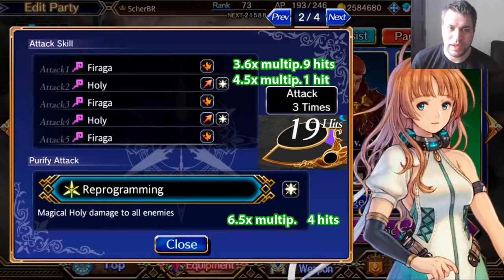Her multipliers are not bad. The first attack has 3.6 multipliers and 9 hits, and Holly has 4.5 multipliers and 1 hit. These magic names are compared to the Final Fantasy series — Firaga is a very common name for Final Fantasy games. Her purification attack is called Reprogramming, and it has 6.5 multipliers and 4 hits. It's just slightly above the average, because the average is 5.0 multipliers for story characters.